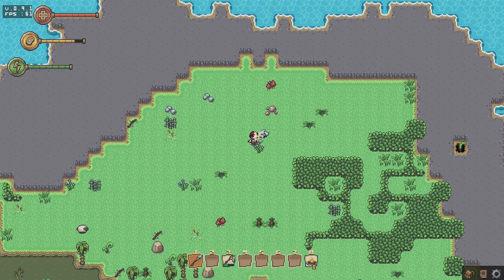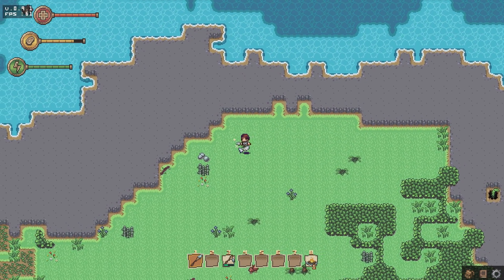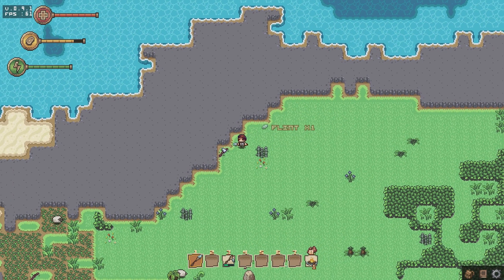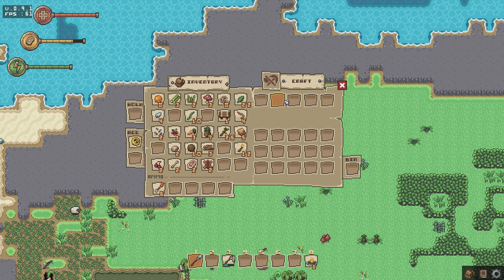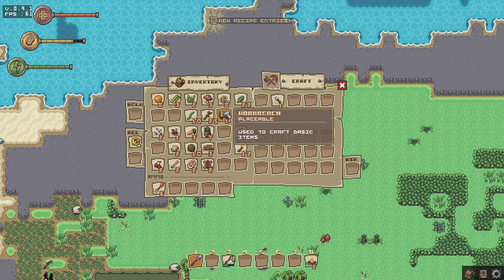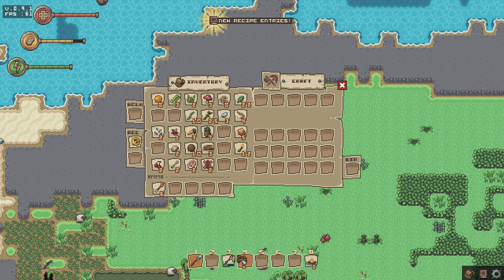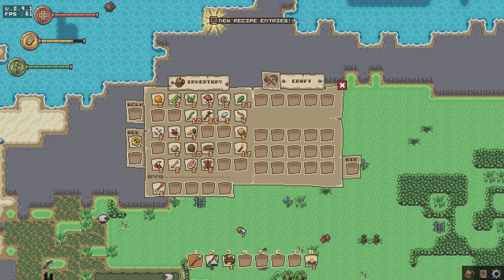Is it getting dark already? I hope not. I think we can actually make the lathe while we're out here. So we do a bit of flint and a stick to make a chisel. You put the chisel up there with the crafting bench and you can make a lathe. Fantastic. Might as well also turn these into food while I'm crafting. And the coconuts.